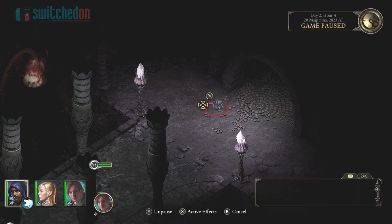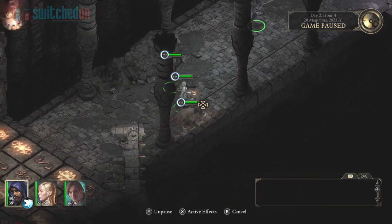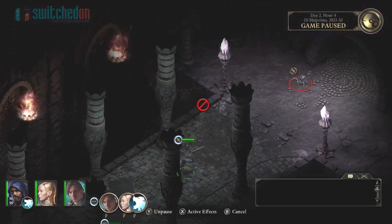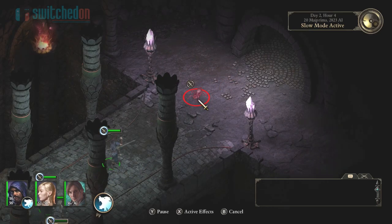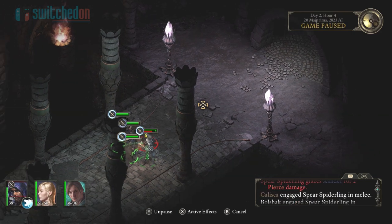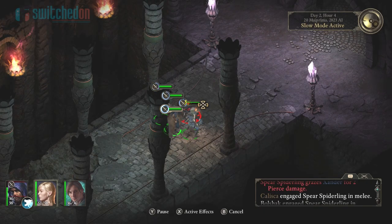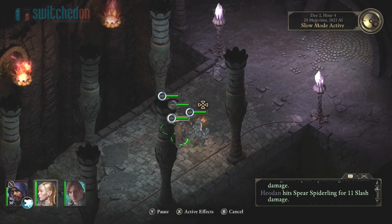So if I take my main party member, I can issue a command to attack this spider. And then maybe have another party member come and help as well. Then you can unpause and let that play out. Once those actions are played out, the game will actually pause again and you can just keep issuing commands. And there we go — taking care of that spider.